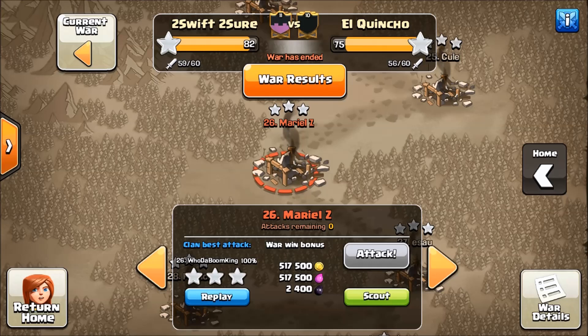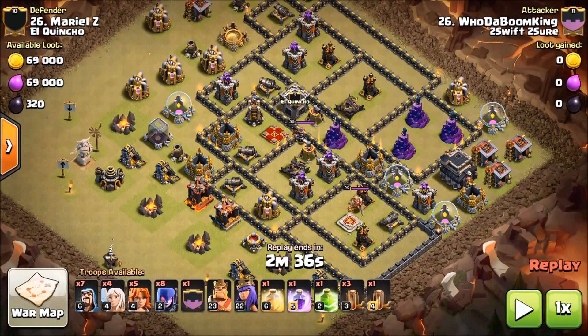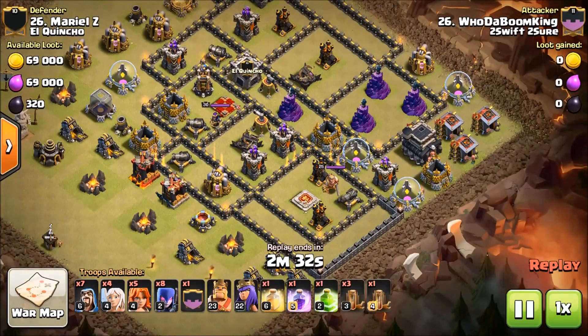This last Red Witch attack is actually a hybrid. It is not a standard Red Witch attack in any way, shape, or form other than the outline of it — yes, it has the Witch Slap funnel on the sides, it has Valkyries for the core, and it has a Rage and a Heal, but that's pretty much where it ends. This attack has a different spell composition: it has a quake set with a jump, and there are no Bowlers in this composition. That is a Golem.